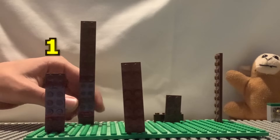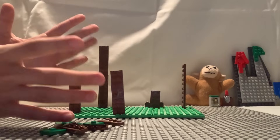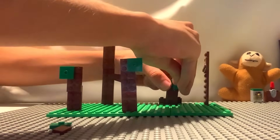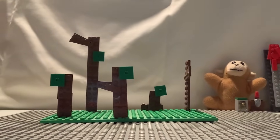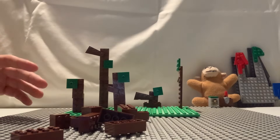Now that we've finished placing the trees around the map, we're going to begin with decoration. I have a couple of pieces here that are going to be the branches and the leaves. Now that the trees are ready, we're going to build the most iconic part — the stump. Here are all the pieces; let's begin building it.